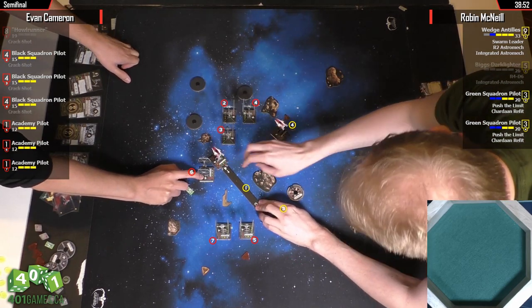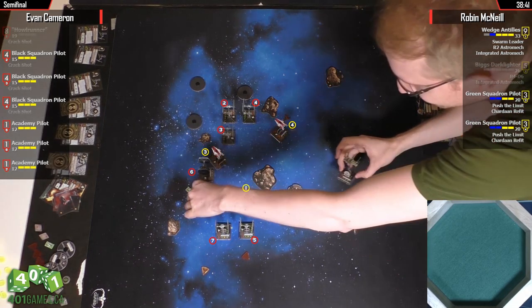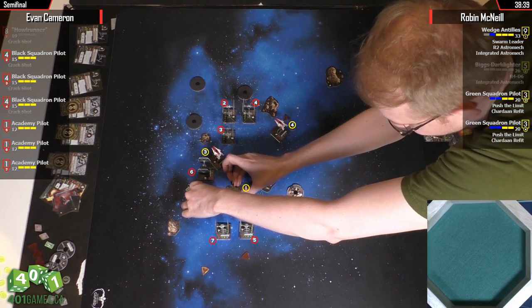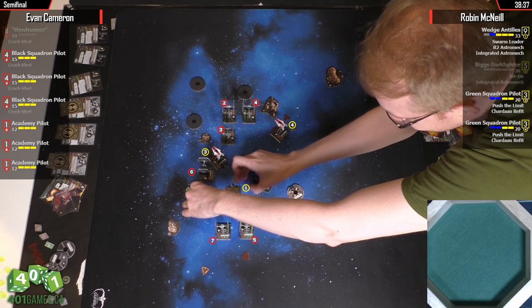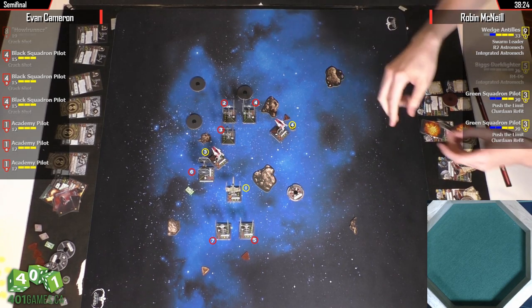Which means number four might get a shot if the Black Squadron ends up getting blocked by his own ships. The problem with doing what he's doing here is if two and three get blocked, there's no room for Wedge to K-turn and he'll be stressed at that point. But maybe Wedge is doing like a one forward or something.